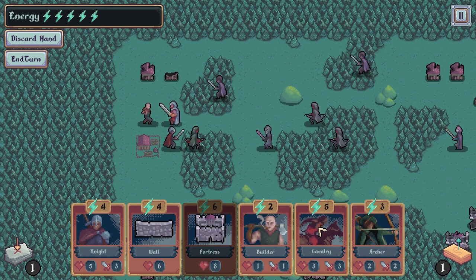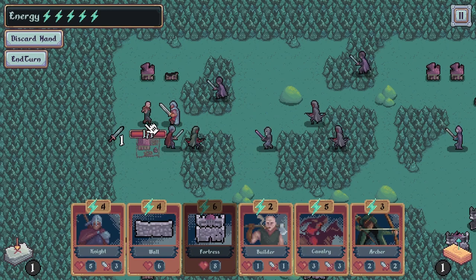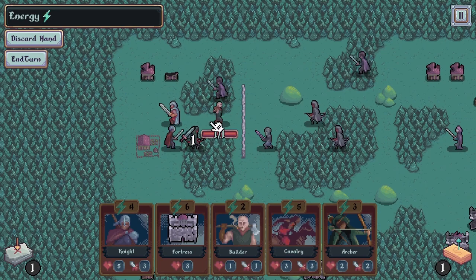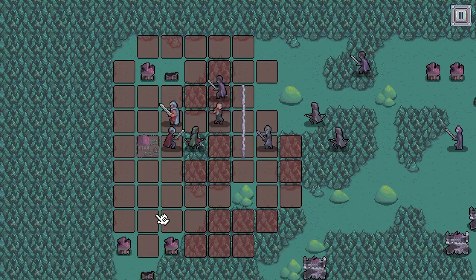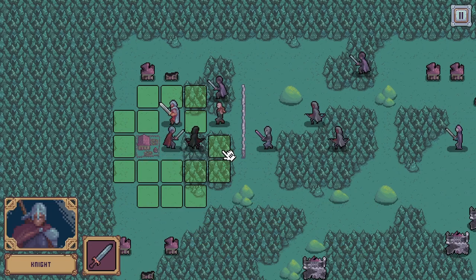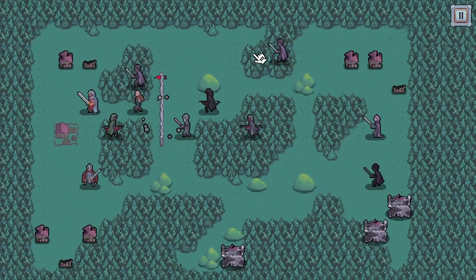Those archers are going to start getting in range soon. We've got five energy — oh, we could have a cavalry. I think they move very fast. Or knights — knights are a lot healthier but they don't move as far. I still can't afford a fortress yet and I don't really know what they do. What I could do is move my builder and then place a wall there — we can attack through it. Let's give this a go. Behold my wall! We've only got one energy now, so I think it's time to shoot.